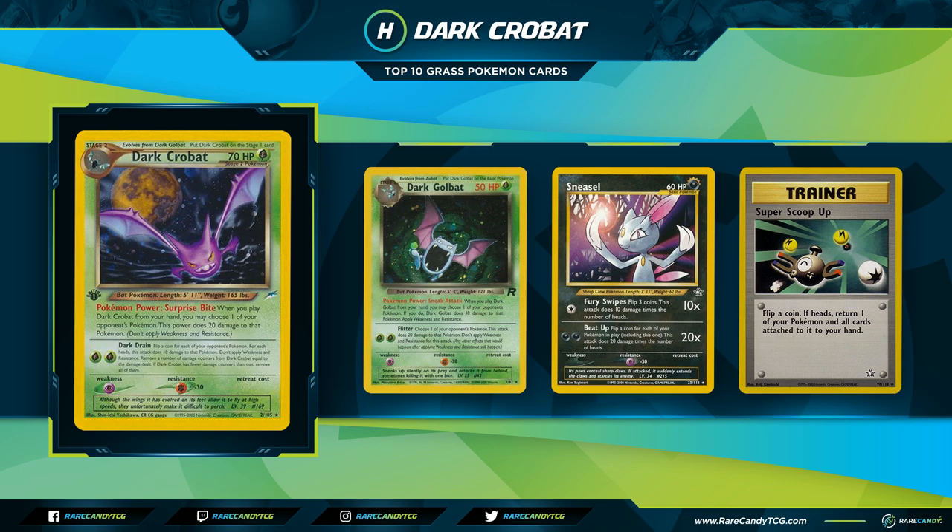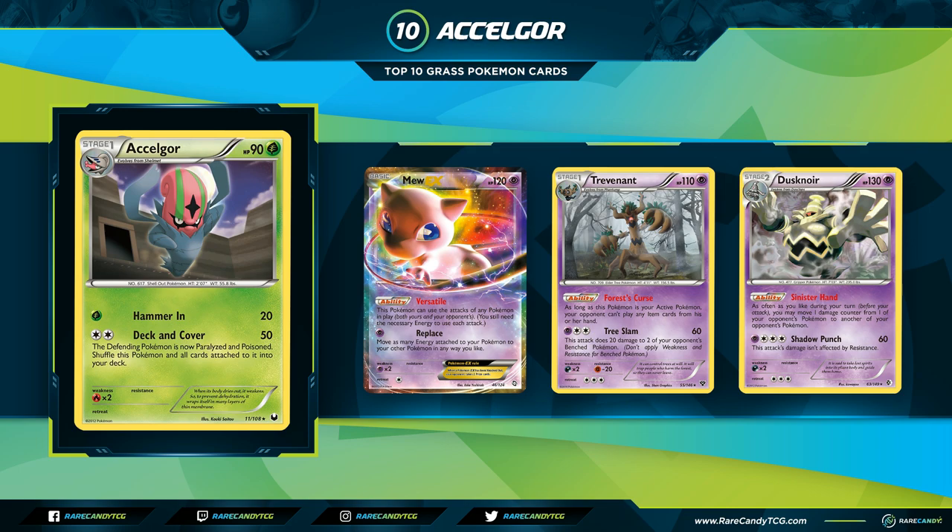Cards like Hyper Devolution Spray and Super Scoop Up allowed you to reuse Dark Crobats and Golbats, and being able to use powerful abilities on the active while dealing bench damage let you take your six prizes very fast. There was also Boss's Way, which let you search your deck for an evolution card with 'dark' in its name. For the Sneasel Crobat deck, everything had free retreat — Sneasel, Dark Crobat, Dark Golbat, Zubat, and Cleffa — so you could retreat very easily. Dark Crobat comes in as our second honorable mention.